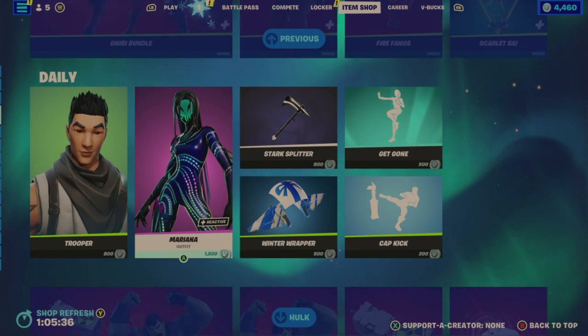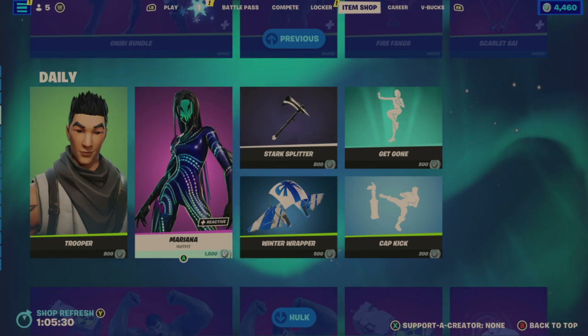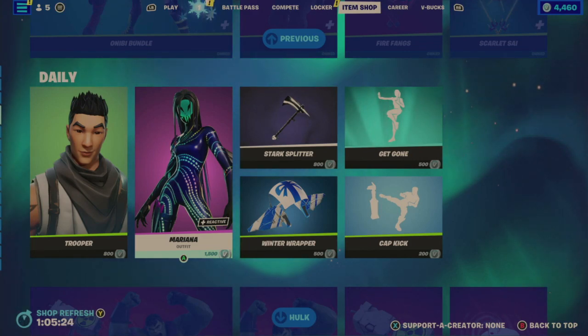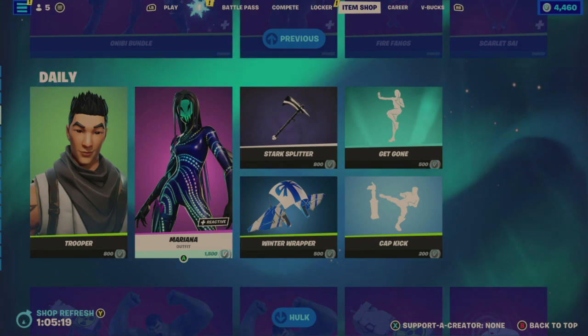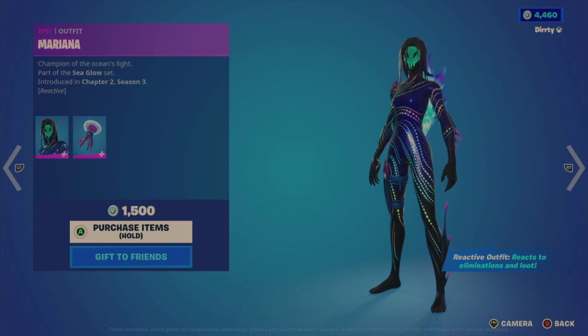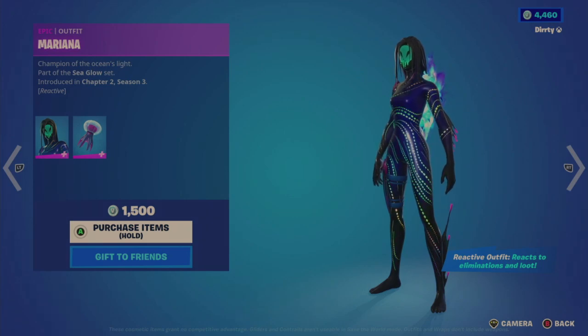All right, on to the video. We have the Mariana outfit — it is reactive. As you can see, it's part of the daily tab. I'm doing this on December 14th, 2022; it did hit the store yesterday, December 13th, 2022, at 7 PM Eastern Standard Time. It's part of the Sea Glow set, introduced in Chapter 2, Season 3.